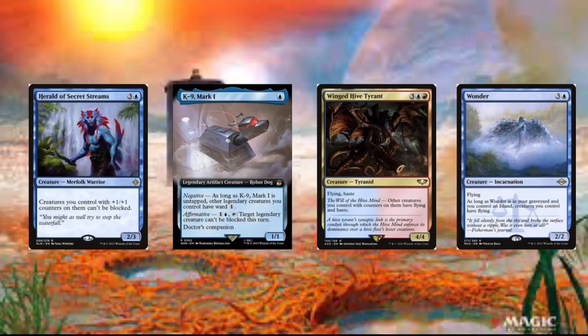Then we got Wonder. Same thing as Brawn — we can discard this or get it killed, and then we can give all of our creatures flying as long as we control an island.